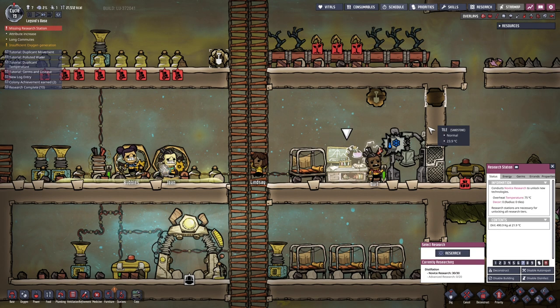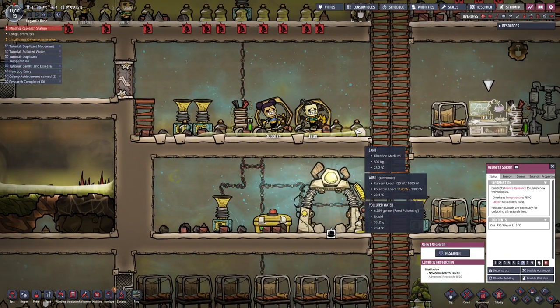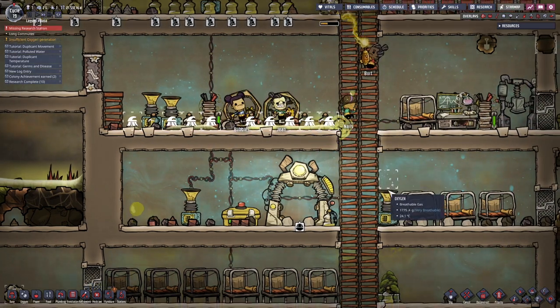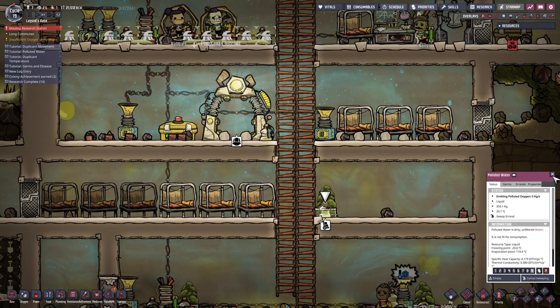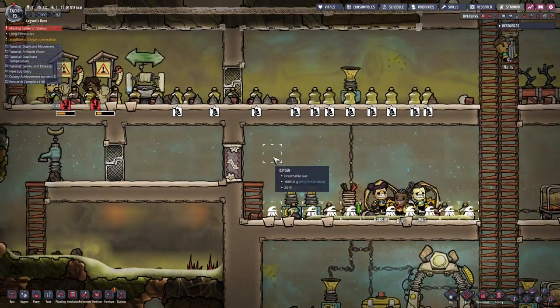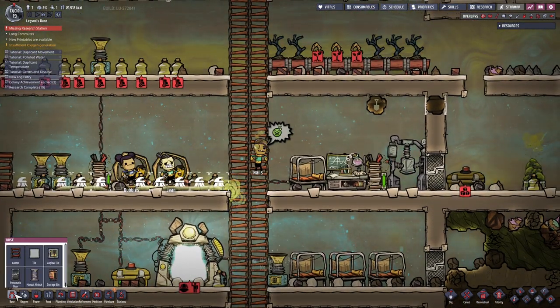Wait, do we already have that? No, we don't - we need our 20 to get that done. Why is this here? Did someone accidentally spill it on the way down? Sweep this. I'm putting the sweeping down at priority nine because we need to get rid of all this. We have too much polluted oxygen, we need the deodorizers and we need them now.